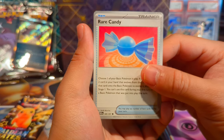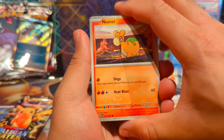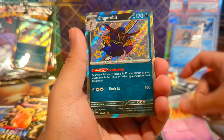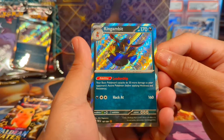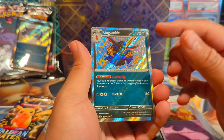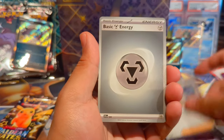The Iona looks pretty good too. We have a Numel, a Grappaloct, Namona's Backpack, a Dash Bun. Nice — we have another shiny, a Kingambit! I was skeptical about the shiny pulls but this is really cool, especially because there's a lot of texturing and holo on the borders. We got our second baby shiny — a Fido — and then a Professor's Research regular holo.